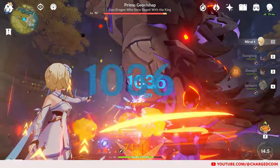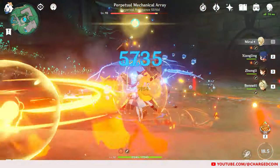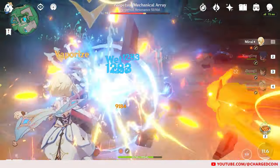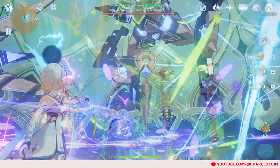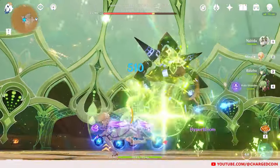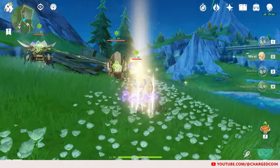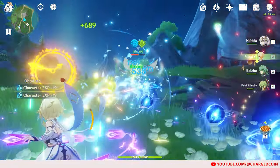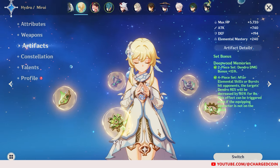For the current last available element as of the Fontaine patch, we have the Hydro Traveler. I have tried multiple builds, such as acting as the Hydro Driver in the National Team for Xiangling to reverse vaporize, but unfortunately the Hydro application is lacking. Instead, I reverted to a Hyper Bloom team, where the Traveler becomes the on-field Hydro applicator to generate the blooms required for Kuki to create Hyper Blooms. For weapon, I am using the Sacrificial Sword so she can bypass her Elemental Skill cooldown for more Hydro application and more blooms. For Artifacts, I am using Deepwood Memories so she can provide the Dendro resistance shred for the Hyper Bloom reaction.